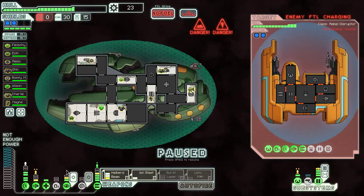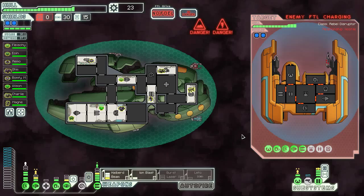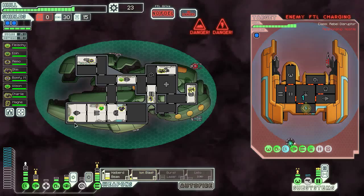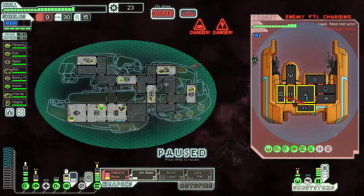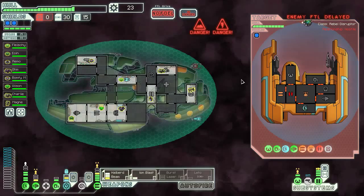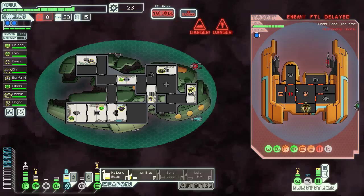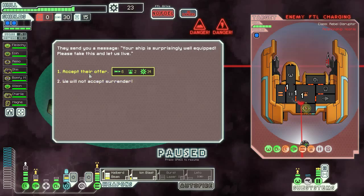Everyone get in the medbay. Easy fight, just disappointed we didn't get anything out of that. Obviously we need fuel - that's one of the most important things for us to get. Stealth weapons - I would trade maybe Automated Reloader for stealth weapons, that would be incredibly useful. We need to find a store, so I basically have to jump further into this nebula. There's no store here - this is where it ends unless we get fuel from a fight. Since they only have one laser active, I think we can depower one bar of cloaking - that'll be good enough to get oxygen going.